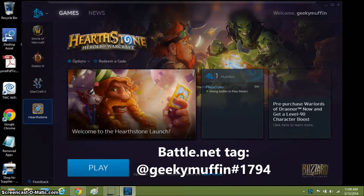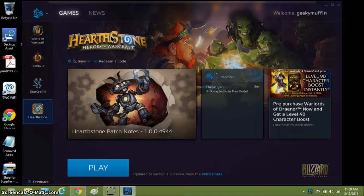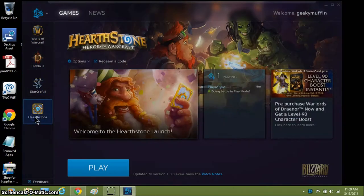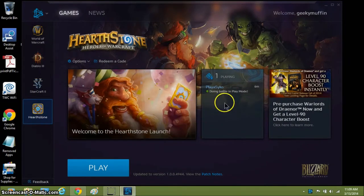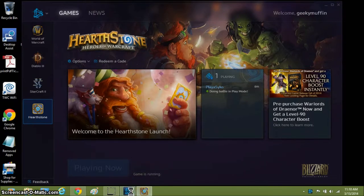Hello everyone. I'm going to give you a Hearthstone: Heroes of Warcraft intro. When you first download and install the game and double-click the icon on your desktop, this is what comes up — Hearthstone. You can go to other games and their forums. To launch the actual game, you want to hit Play.